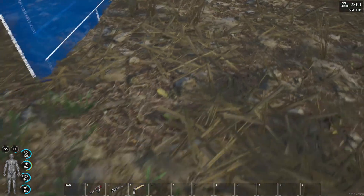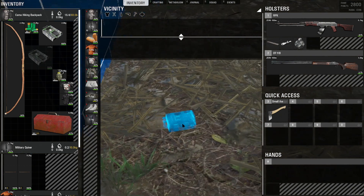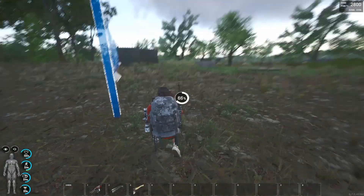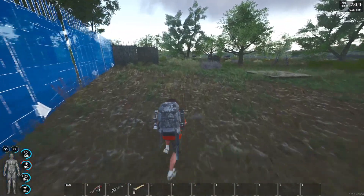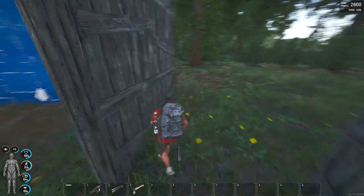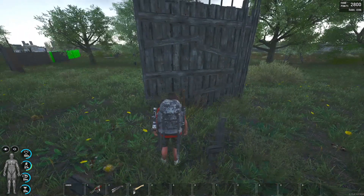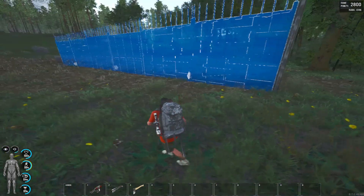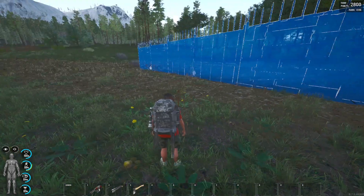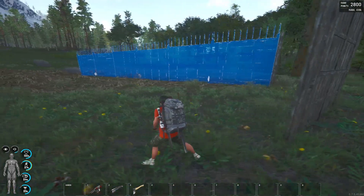We are gonna put the C4 over here. In my testings the C4 radius is around 30 meters, so this second wall should not be destroyed. Yes — the C4 radius is about 30 meters. Also, the safe zone: you should be further away than 30 meters so you don't take damage.